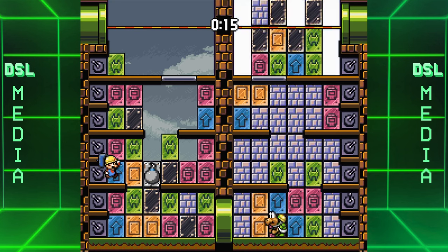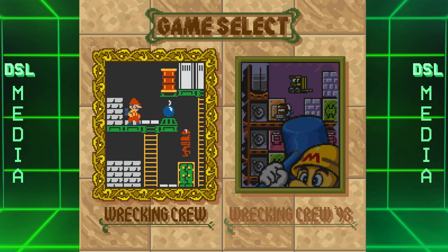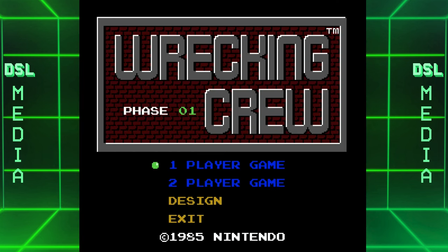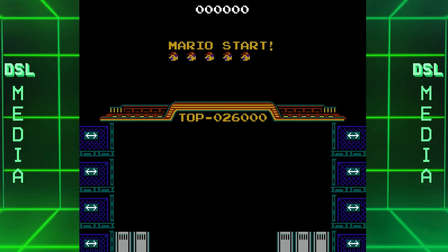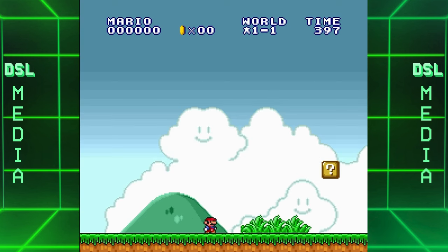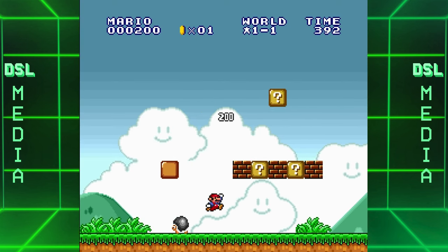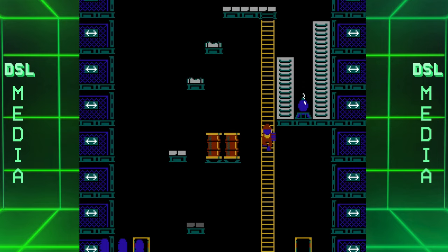Also interesting is that this not only comes with Wrecking Crew 98, but you can also play the original Wrecking Crew that was on the NES. This is probably one of the only cases I know of in which an NES game was straight up ported over to the Super Nintendo and not remade like in Super Mario All Stars. And while it does retain the NES graphics, the music and sound leaves a bit to be desired. Here's a comparison between the NES and the Super NES versions.